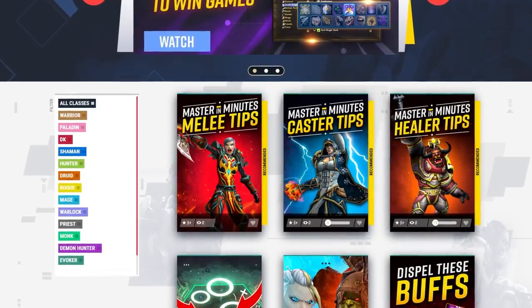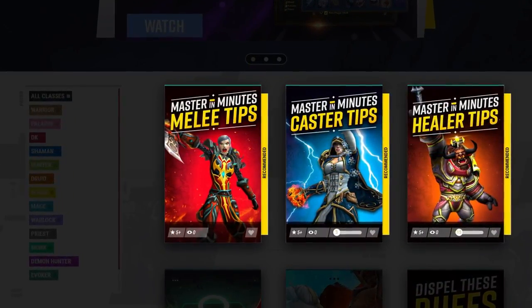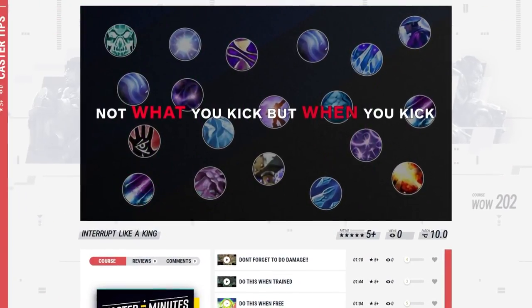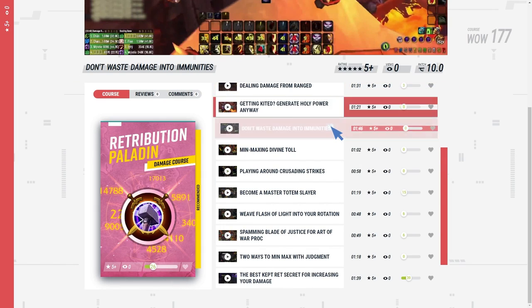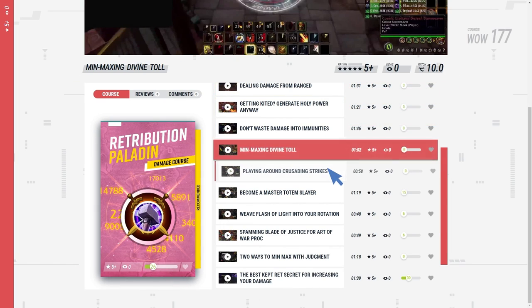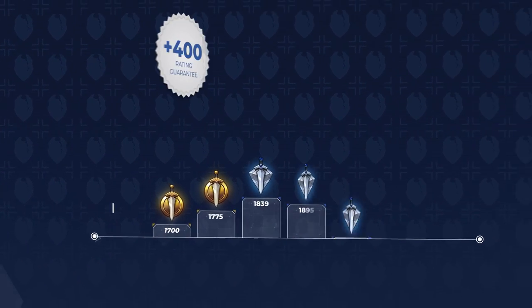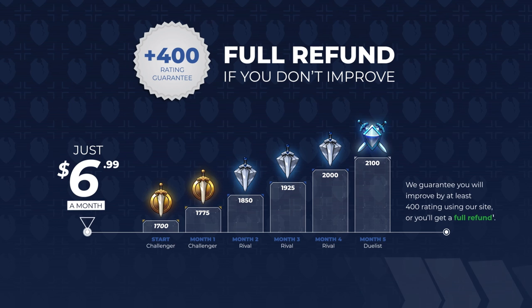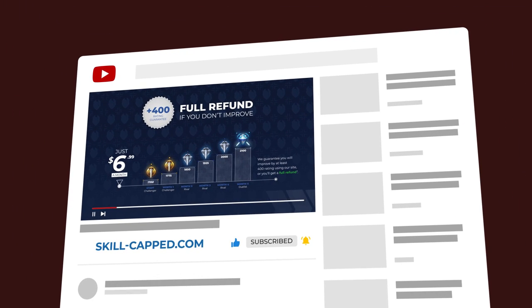Some of what we will cover today comes directly from our new Master in Minutes courses, which can only be found at skill-capped.com. These guides condense years of arena knowledge into bite-sized pieces, which makes it easy to maximize your improvement. We're also rolling out new micro-commentaries for every class, which teach you how to implement rank 1 level mechanics into your own gameplay. Everything at skill-capped is risk-free to try, because we offer a rating gain guarantee while actively using our website. Click the link below to get started and get the rating you've always wanted.